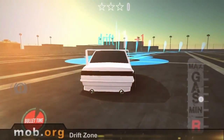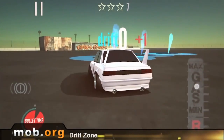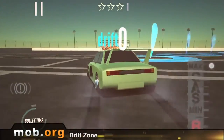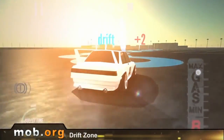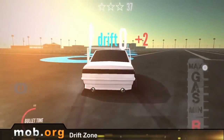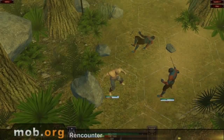In Drift Zone, you need to get from point A to point B using drift only. You'll experience five seasons, 16 levels, car customization, and cool graphics with shiny discs, bright sun, and shimmering asphalt. Even though it's quite simplistic, it still looks pretty cool.